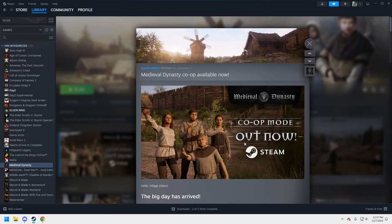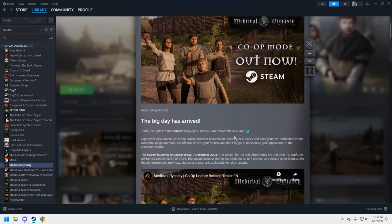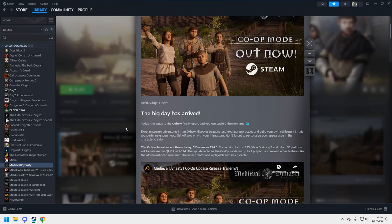The co-op mode is out now on Steam as of December 7th, 2023. The big day has arrived — the gates of the Oxbow finally open and you can explore the new land. This is a new map.